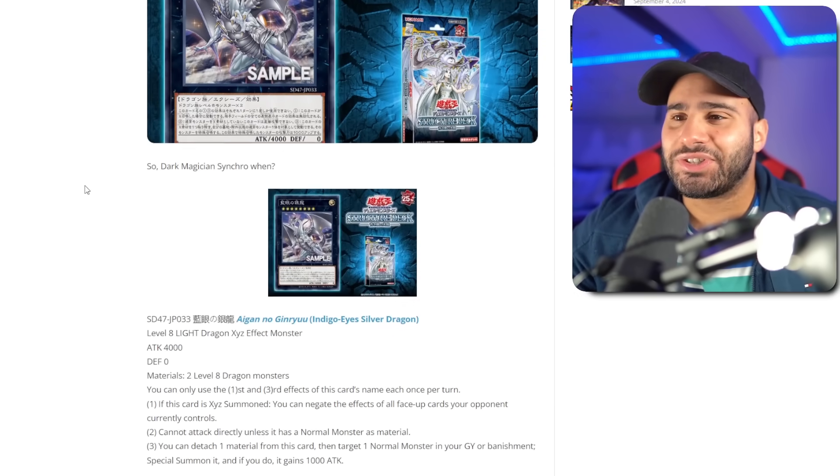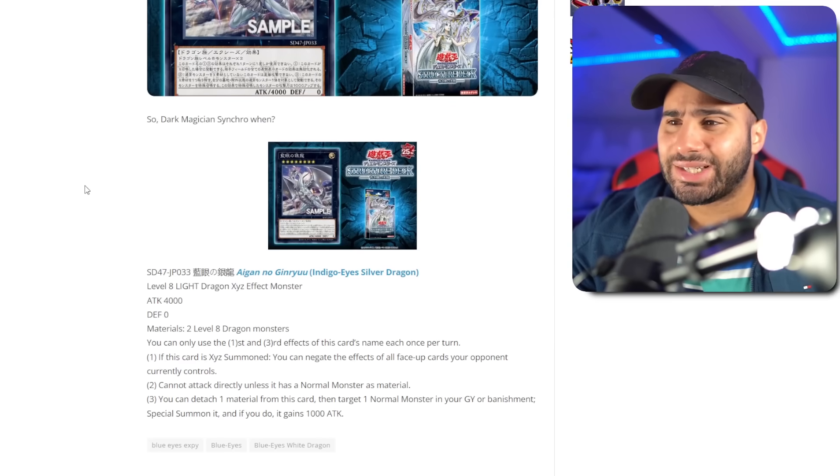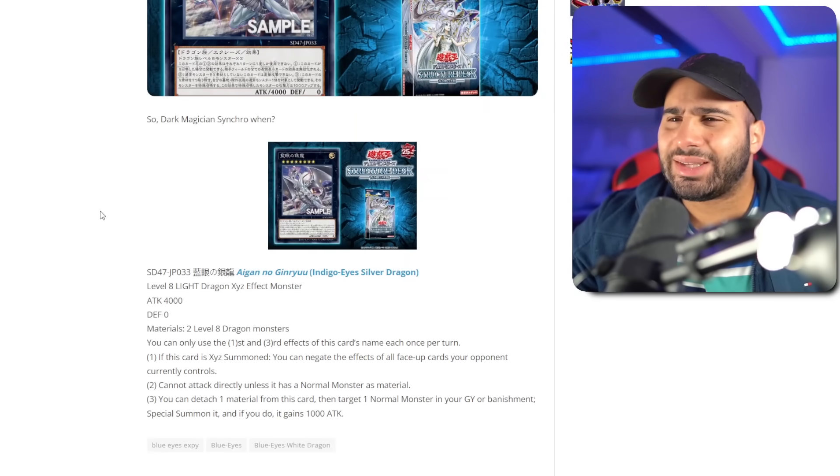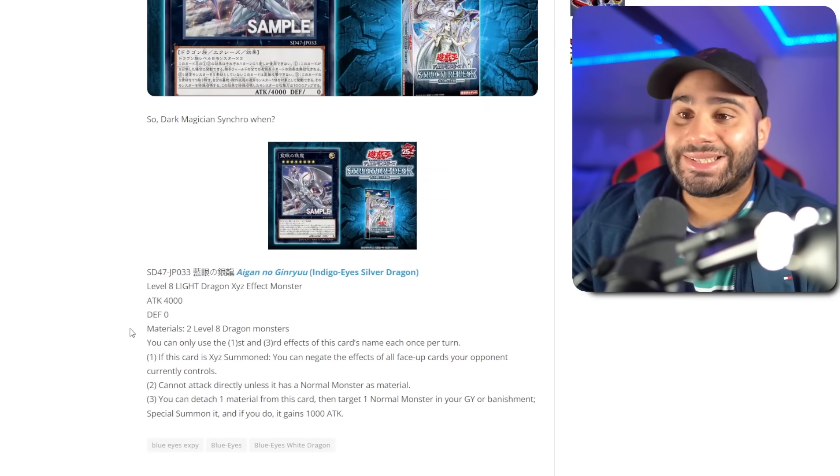Hopefully it has a good effect though. It's Indigo-Eyes Silver Dragon — doesn't look like a Blue-Eyes monster to me. It's Rank 8, 4000 ATK, 0 DEF — exact same stats as Chaos Max, but it's a Light attribute, not a Dark. That must be the Light alternative of Chaos Max. It is sadly not generic; you need 2 Level 8 Dragon monsters.